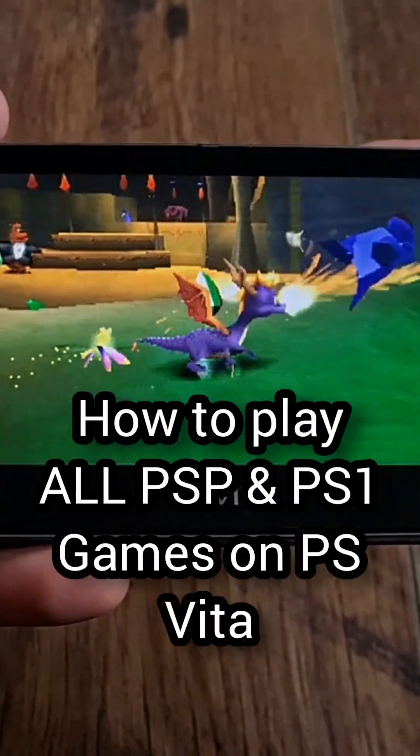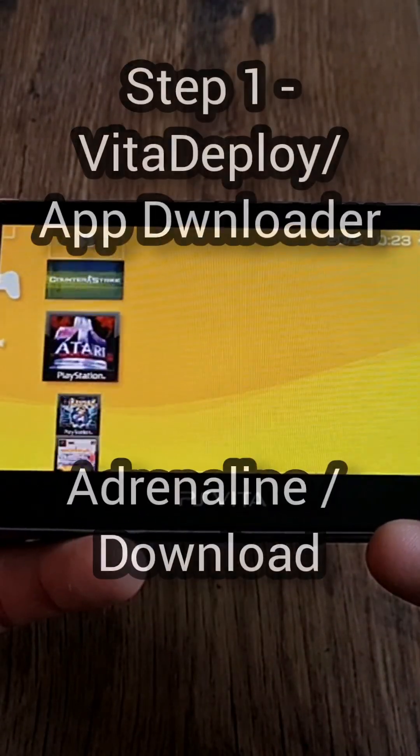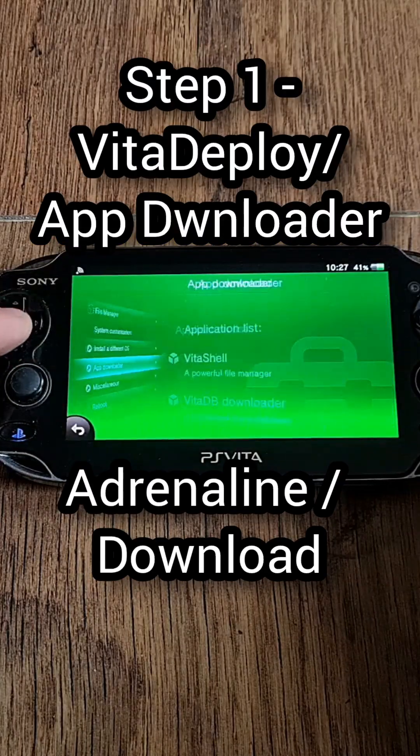How to play all PSP and PS1 games on your hacked PS Vita. Step 1: open Vita Deploy, go to App Downloader, check Adrenaline and press Download on the top.